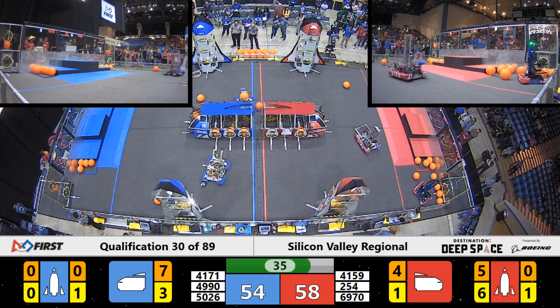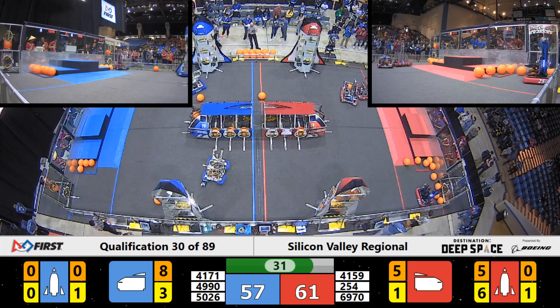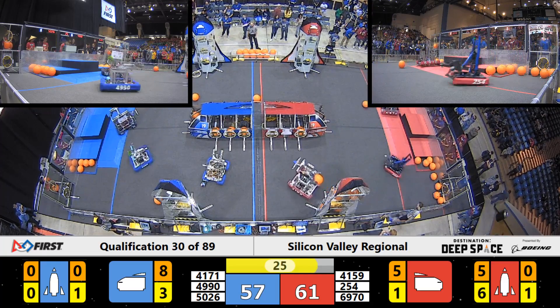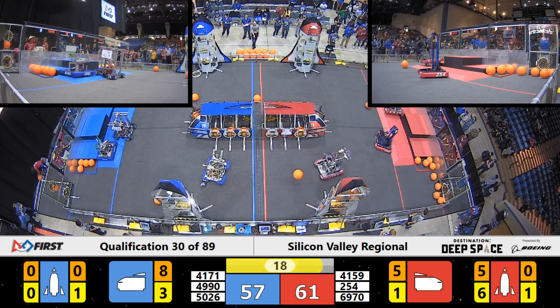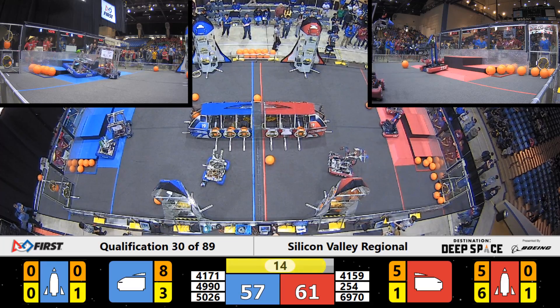There's some more cargo being dropped off by Cardinal Botics on the Red Alliance. They're also working on filling up that Red Alliance cargo ship with T-30 seconds remaining. Only one piece of cargo is needed to make the Red Alliance rocket ready for liftoff, and Cardinal Botics are working on getting that delivered. Meanwhile, the Cheesy Poops are working on getting climbed up, hoping to climb in order to get their additional ranking point bonus.